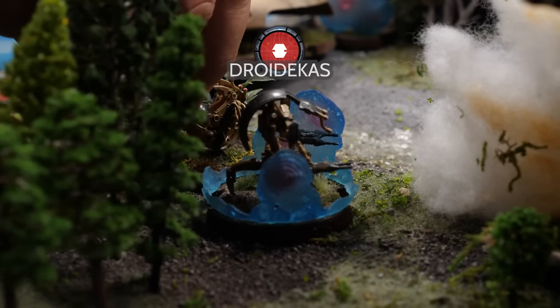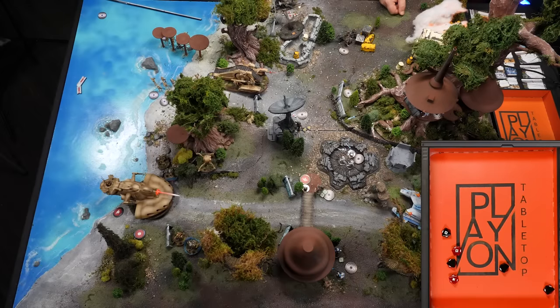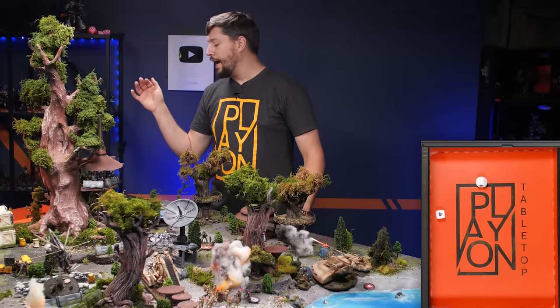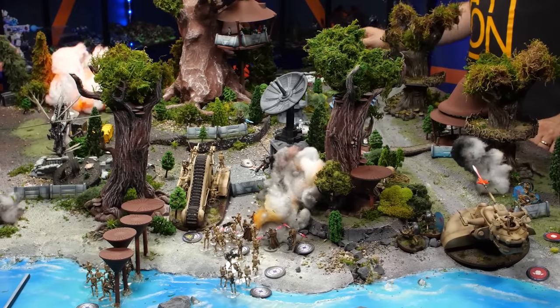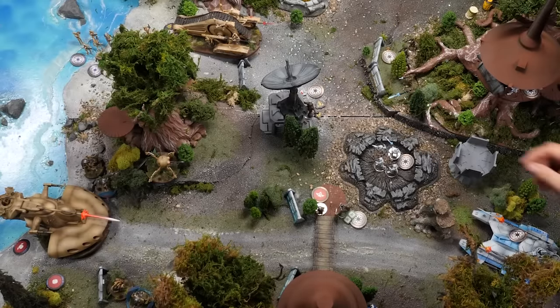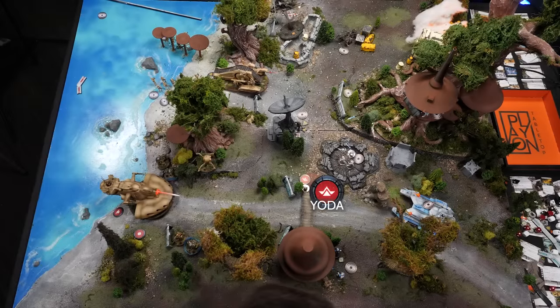They're going to open fire at those Wookiees — firing both dual twin blaster cannons into the Wookiees. Two criticals and a hit. Take out the hit with your cover. So you did two damage and two suppression because this is suppressive. I now have a total of four suppression on that unit, and I've lost a Wookiee, and another Wookiee has taken one wound. Yoda is not in range to really do anything yet.